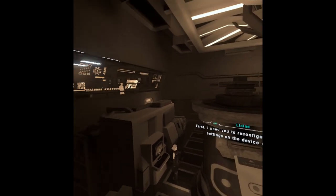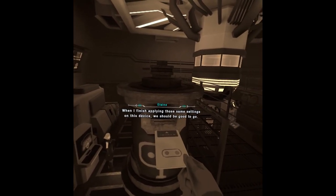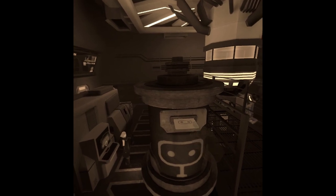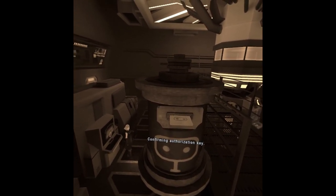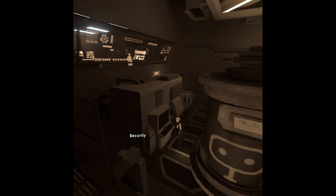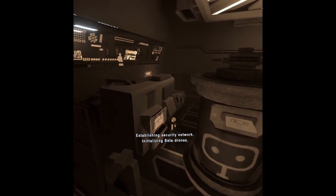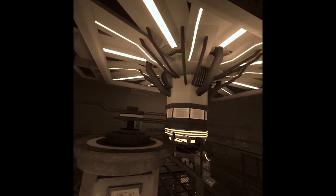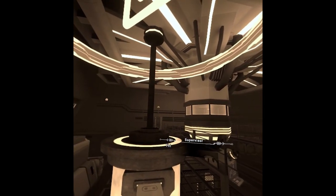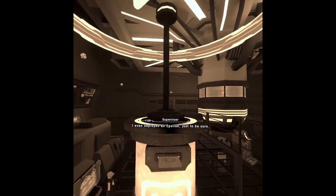I need you to reconfigure the security settings on the device up there. I see you. When I finish applying those same settings on this device, we should be good to go. Initializing drone control system. Confirming authorization key. Security reconfiguration request received. Awaiting authorization. Security reconfiguration authorized. Establishing security network. Initializing beta drones. This experiment is top secret. I can't leave anything to chance. I even deployed an Epsilon, just to be sure.